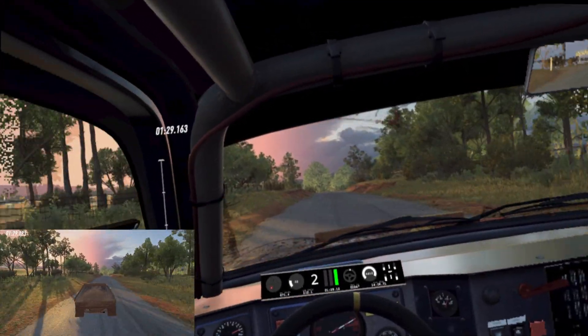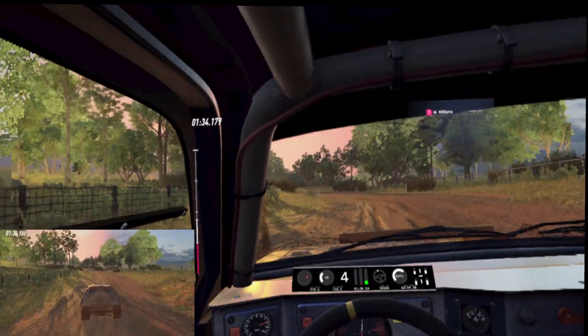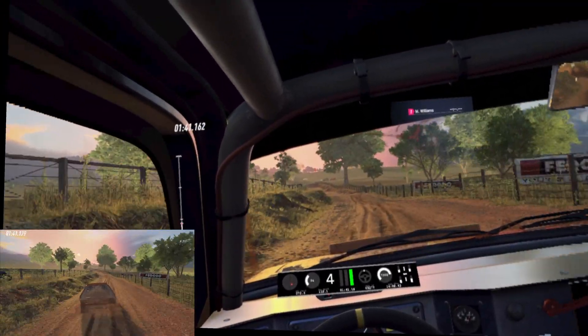Flat middle of a jump maybe, to gravel, 50, four left long. Into four right, tightens of a crest, into four right long tightens of a crest, into five left long, opens 50, but maybe, 30.